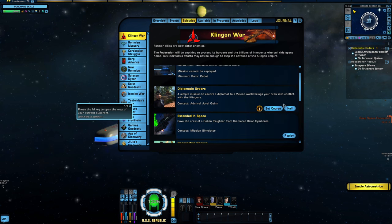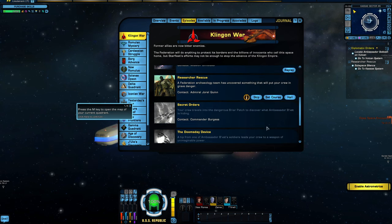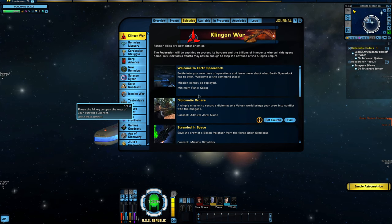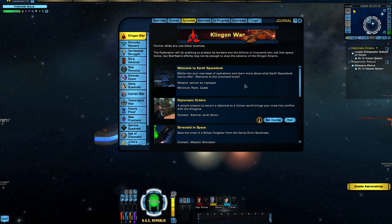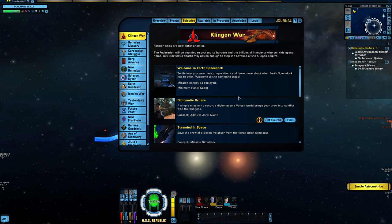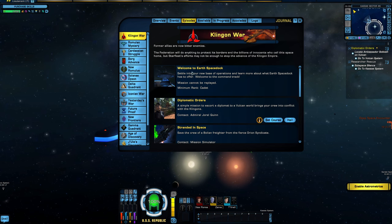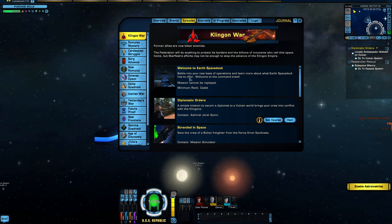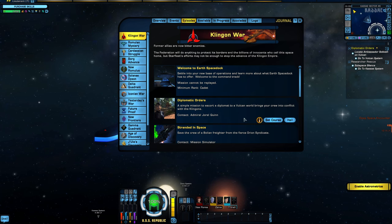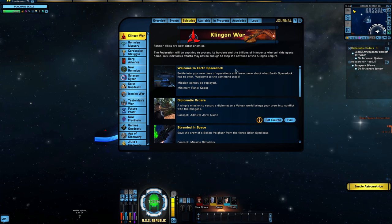You can skip through a lot of these missions. There's a skip button that will unlock. There are a couple at the beginning of some of these arcs where you have to complete the first one - like Welcome to Earth Space Dock. This one you cannot skip. You're going to Earth Space Dock to talk to Admiral Quinn, and then that'll unlock the rest. If you're a new player, I'd highly recommend just playing through these.